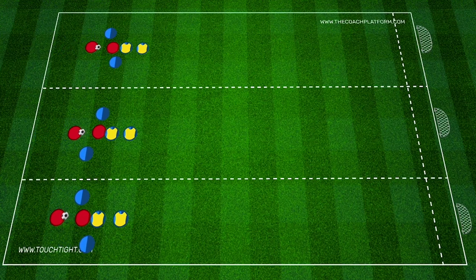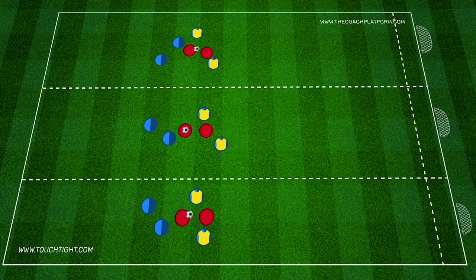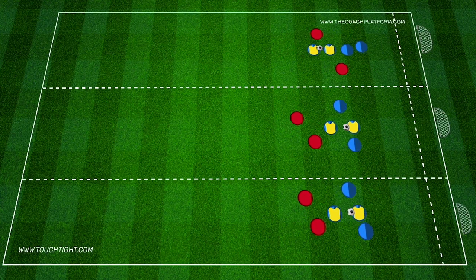Players are split into three teams, with all players starting by sitting on the ground facing their partner. To begin with, the first player will throw to the fourth player in the line, with the thrower and their partner sprinting to the front of the queue.